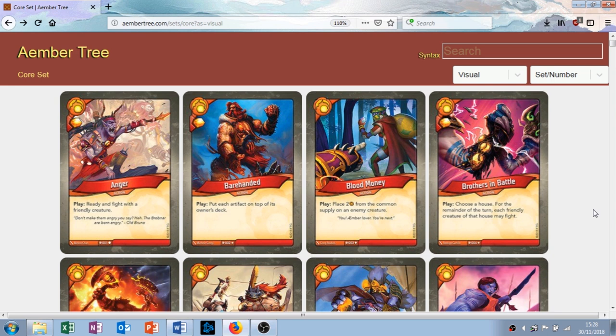Card 1 in the House of Brobnar is Anger. Anger is an action that has the play ability: ready and fight with a creature. It gives you 1 amber when you play it. In a deck based around big creatures and lots of fighting, this is quite a good card. It's also a common so you're going to be seeing quite a lot of it. It gives you an amber when you play it and it does what you want to be doing, which is fighting.